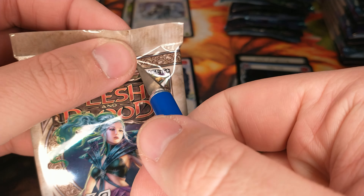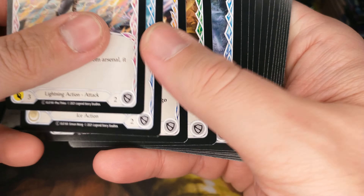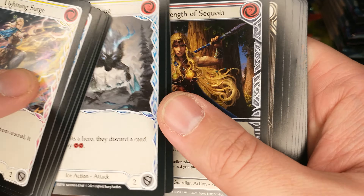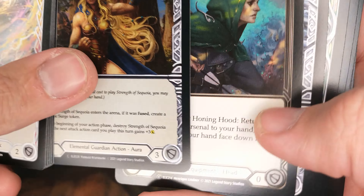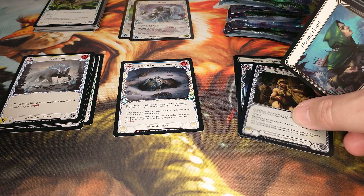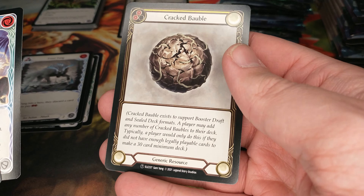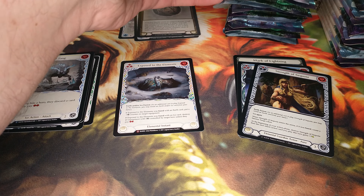Pack three here. Let's pick up this opening pace maybe a little bit and see if we can find the good stuff. A couple of rares here — Frostfang, a nice ice attack, and an Embolden. The foil was right after the rares — you can barely see the foiling on that card, but that is our foil, a nice foil common. More commons. And a cracked bobble — look at that! Got to get a bunch of those. First cracked bobble of the box.